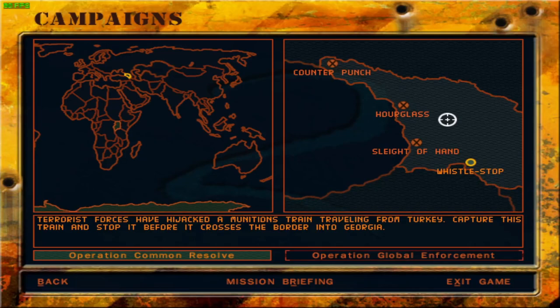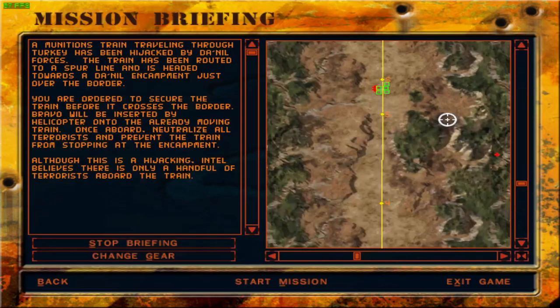I suppose we should go ahead and listen to the mission briefing. A munitions train travelling through Turkey has been hijacked by Daniil forces. The train has been routed to a spur line and is headed towards a Daniil encampment just over the border. You are ordered to secure the train before it crosses the border. Bravo will be inserted by helicopter onto the already moving train. Once aboard, neutralize all terrorists and prevent the train from stopping at the encampment. Intel believes there is only a handful of terrorists aboard the train.